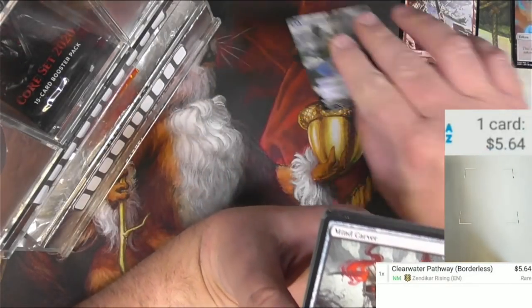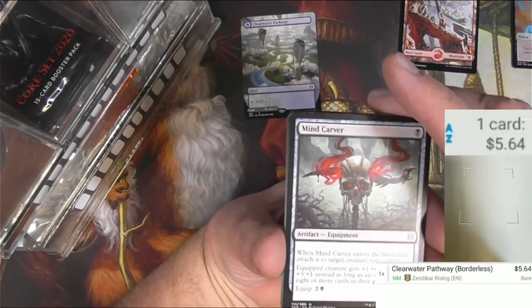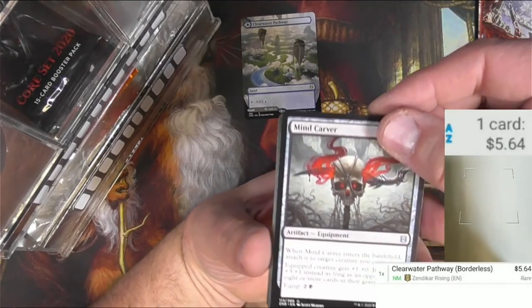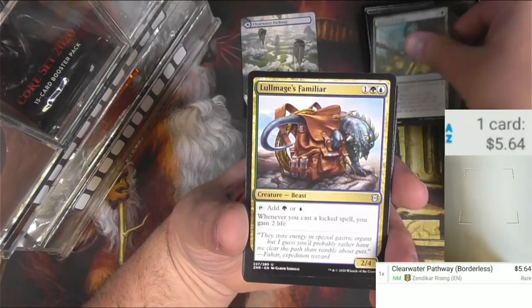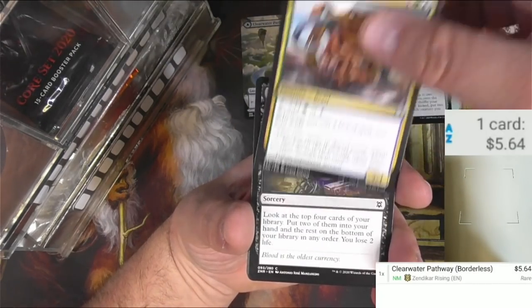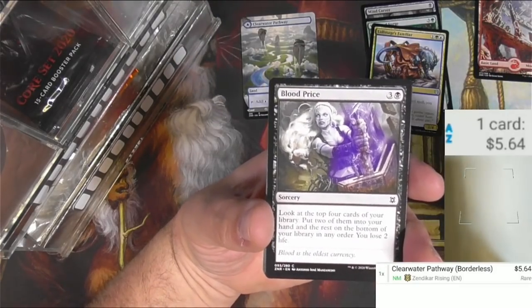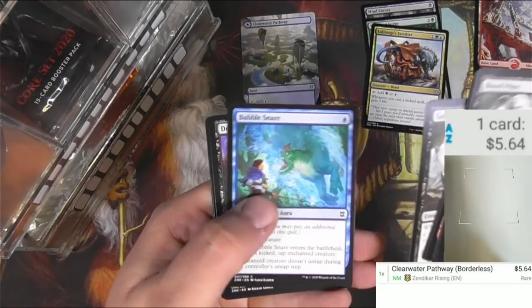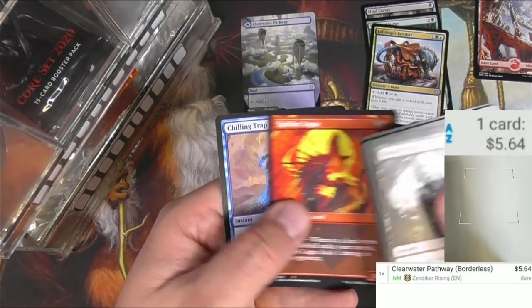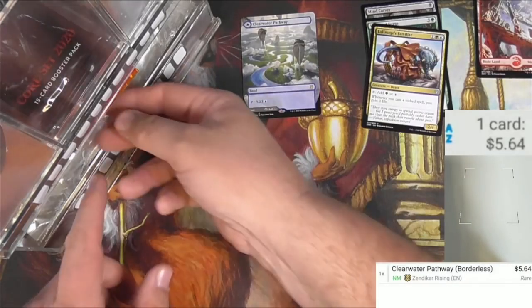It's $5.64 for the borderless — off to a great start, thank you very much Packbot. Going through the rest: Minecarver, Vastwood Surge, Lullmage's Familiar — I like that card, never really paid attention to it — Blood Price and some commons. There's a Legac, and that's gonna probably do it for Zendikar Rising.